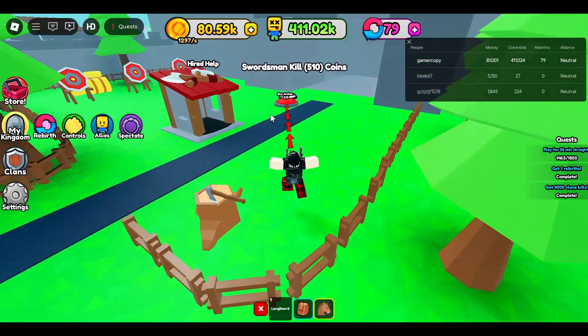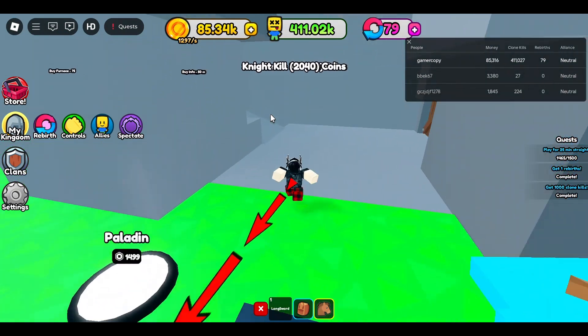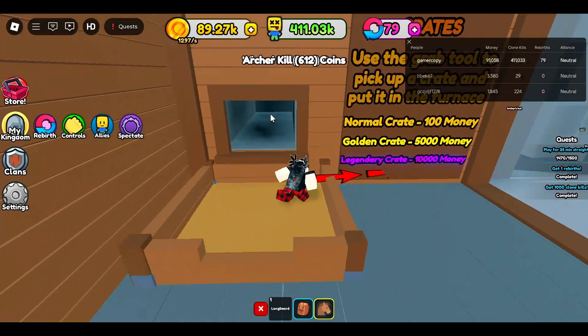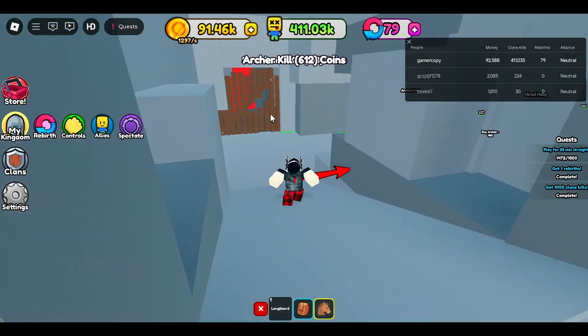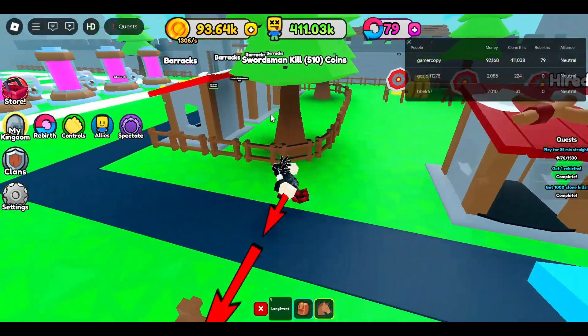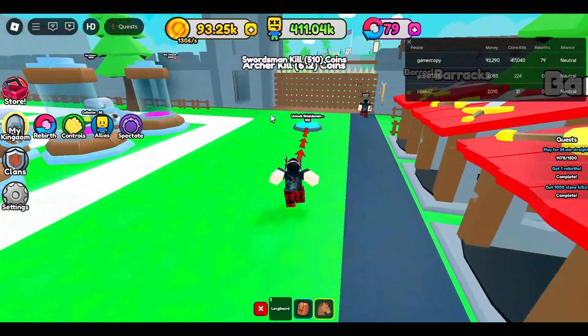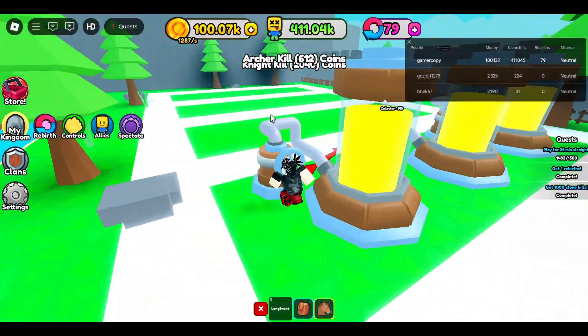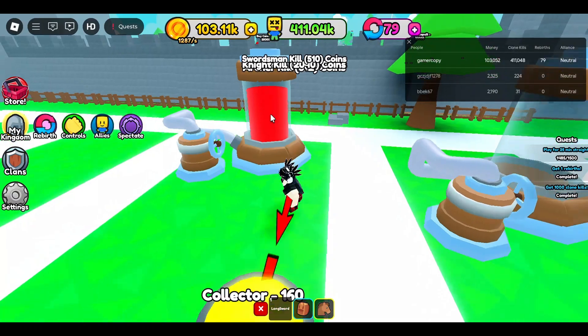So now you're going to buy everything on this island, even in here. You're going to buy the furnace, basically everything. And you do want to buy the collectors as well, because it makes you more money — I forgot to mention that.